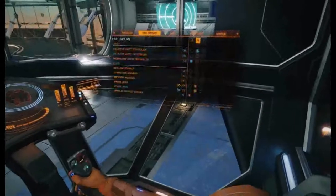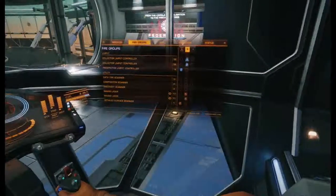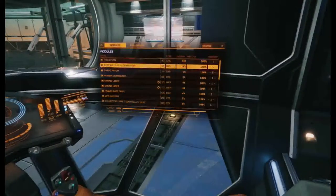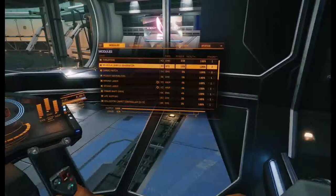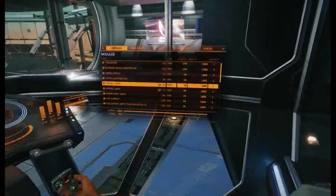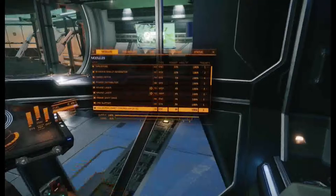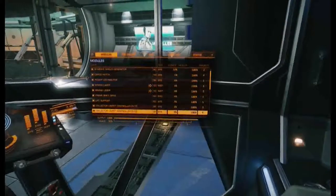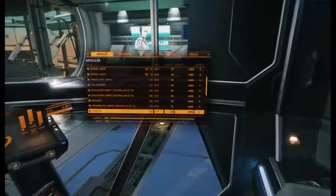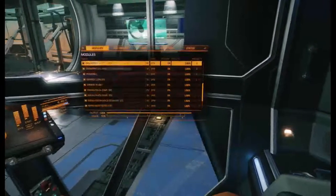Setting firing groups: mining lasers on group 1, collectors on group 2. This is also a good opportunity to set power priorities. Biweave shield on priority 2, thrusters stay on 1, cargo hatch on 3 or 4, mining lasers on 3, collector limpets on 3, refinery on 3, prospector limpets on 3, sensors and core stuff on 1. There we go — power priorities are set just in case something happens.